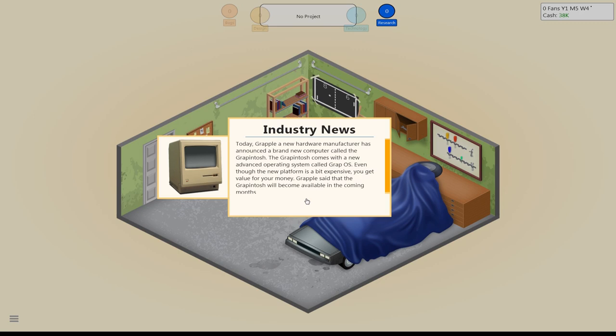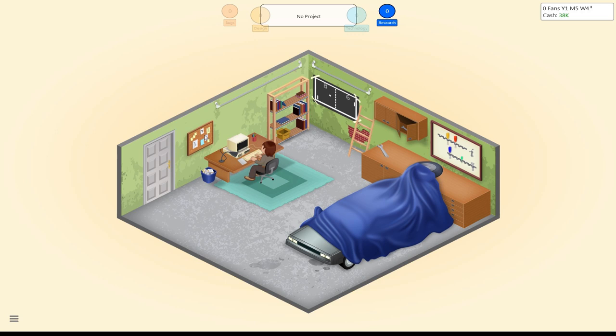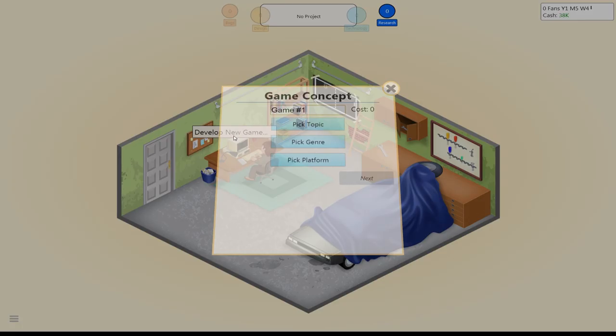Okay, so time's still progressing here. Let's develop a new game. Just click right here on this board — develop a new game. Let's pick a topic.